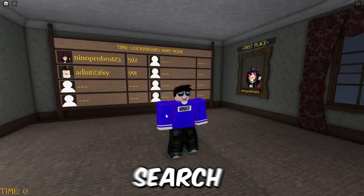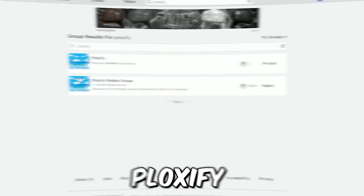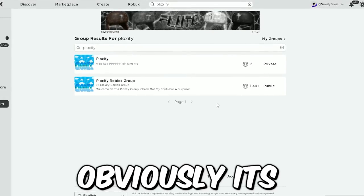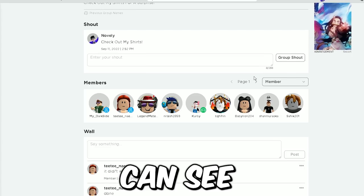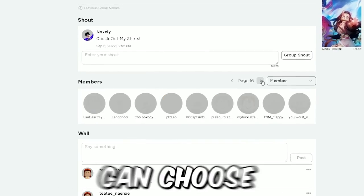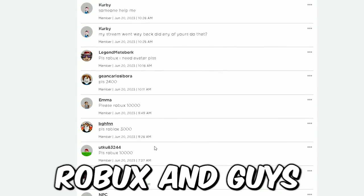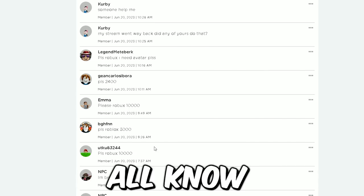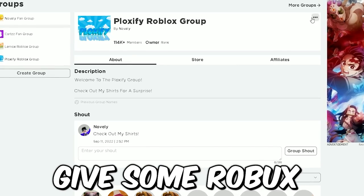The next step is joining my group. Go to search and search 'Ploxify' in groups. You should see the Ploxify Roblox group — it's going to be the one with the most people in it. As you can see, there are thousands and thousands of members. They're all asking for Robux — 'can I have some Robux please,' 'can I have 3,000 Robux' — because they know that's exactly what they're going to get.